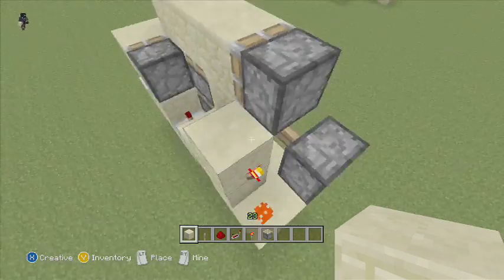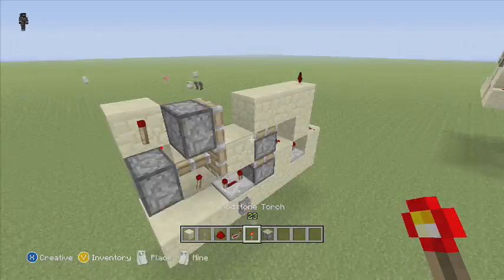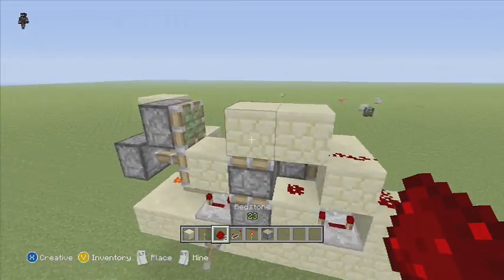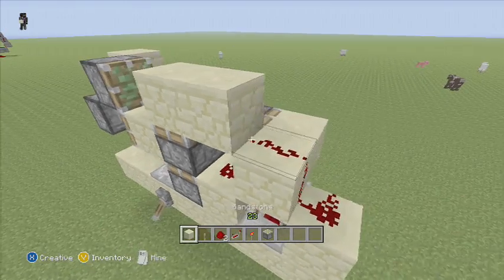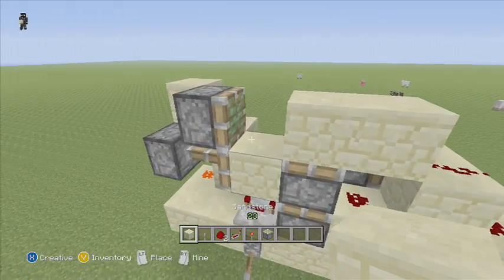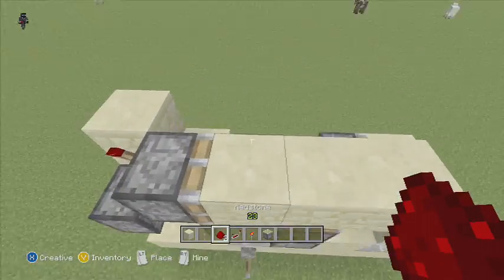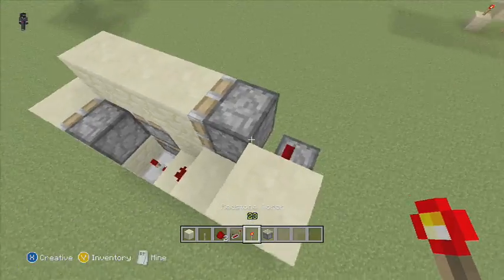Add a block above there, add a piston towards there, and that will extend out. It'll smash that block — what you're going to do is smash that block.